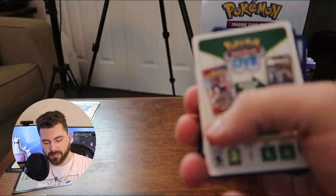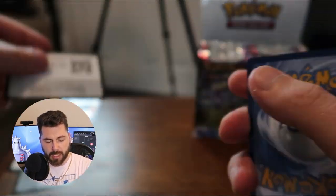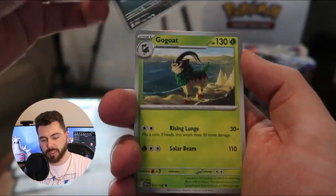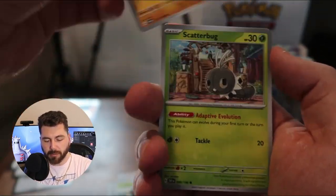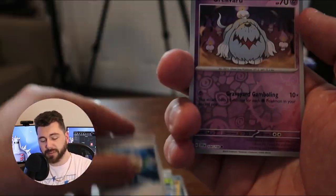And then we have one more of all of the starters from the Paldea region. Something I've noticed is all these code cards are white, but they have had holos in each one. And all of the ones that I've opened outside of it had black border code cards, but I don't think they actually matter. I'm pretty sure that you're guaranteed a holo in every single pack in this set.